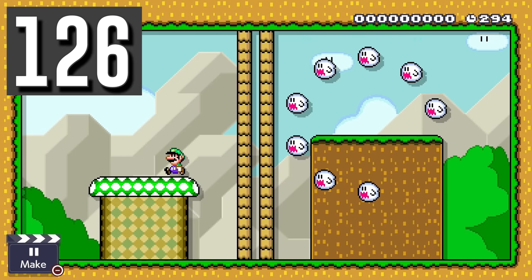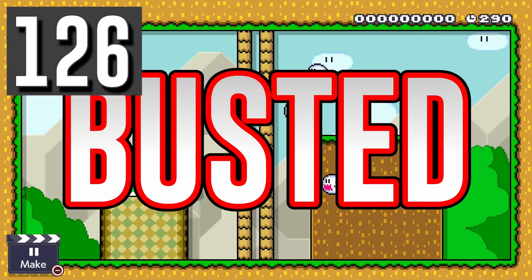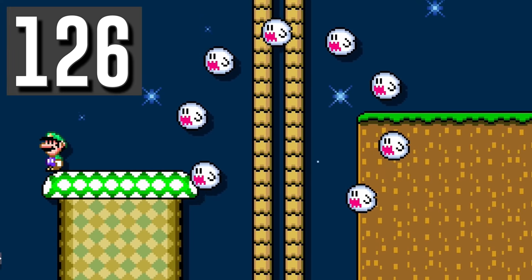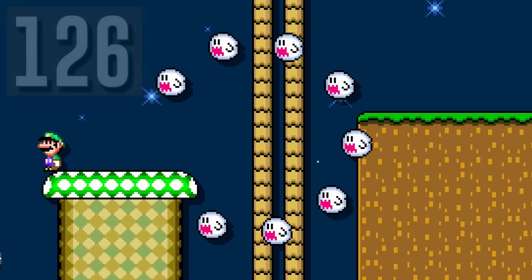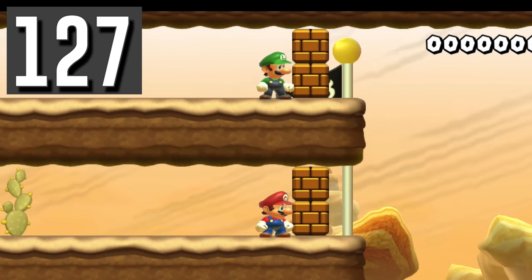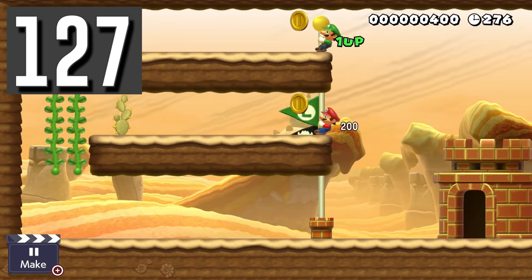Myth: Boo rings will always spin, even if you are looking at them. Busted. They stop if you are in the ground night theme when looking at them, like normal boos. Myth: If two players touch the flag at the same time in multiplayer, they will tie. Busted. Whoever touched the flag higher will win.